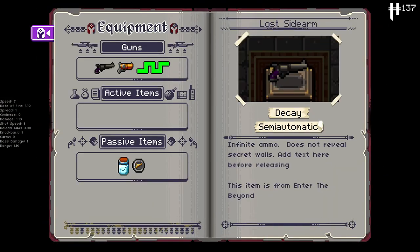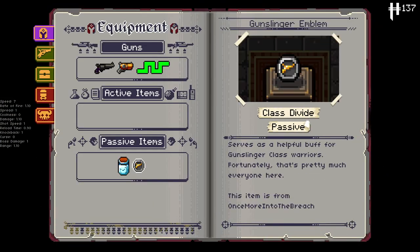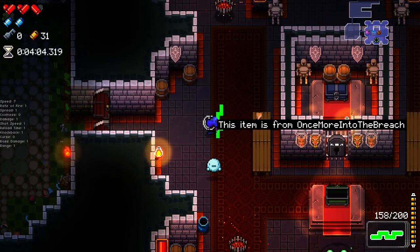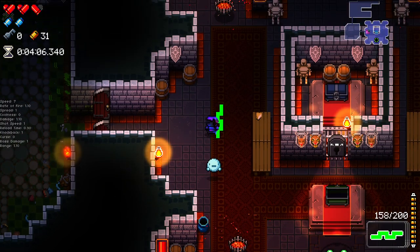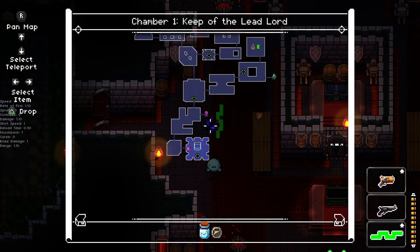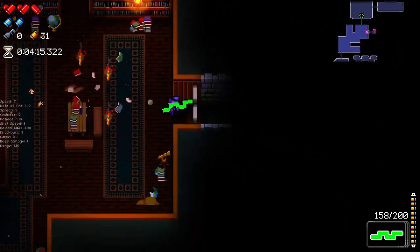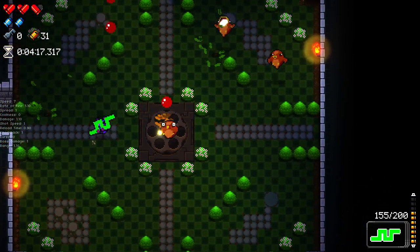We got the gunslinger's emblem. I can never remember what this does but I remember it being good — it serves a helpful buff to the gunslinger, which is pretty much everyone here. It's bonus fire rate, and actually it's just bonus to a lot of stats: 10% damage, 10% fire rate, 10% quicker reload, and 10% more range. It probably affects a few other things too.